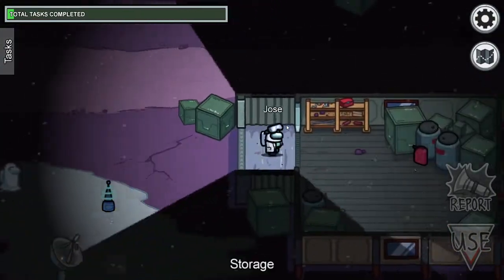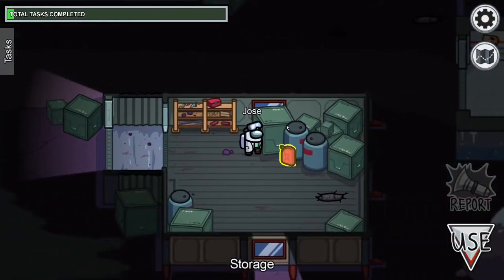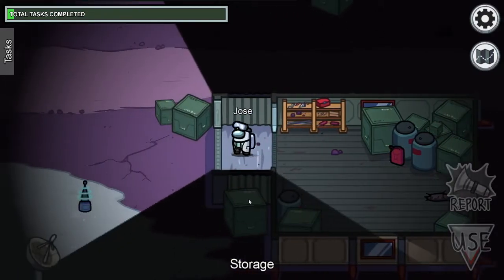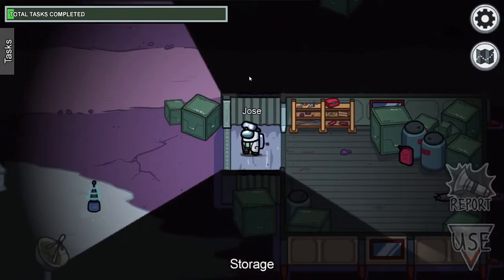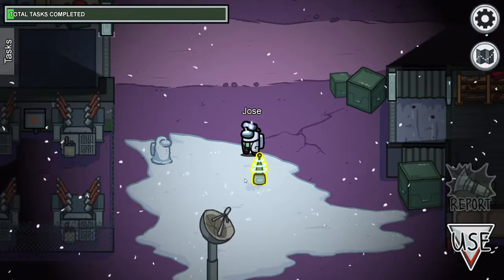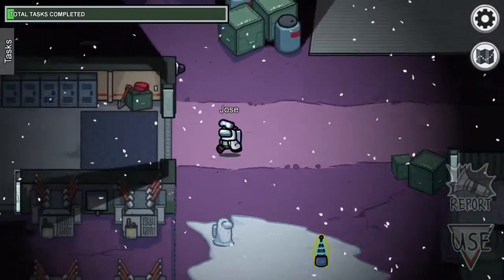Now we move down towards Storage Shed. Storage Shed has one task, which is to refuel the canisters — you refuel and go right to left. This is one of the common kill spots for imposters, but we'll go through that later in the tips. There's also a weather node here as well, which connects back into Laboratory.